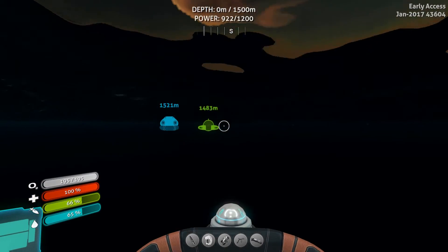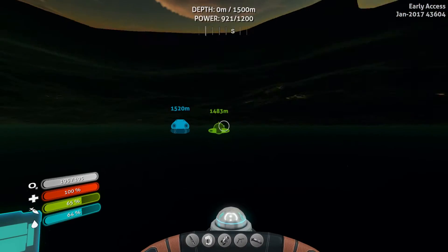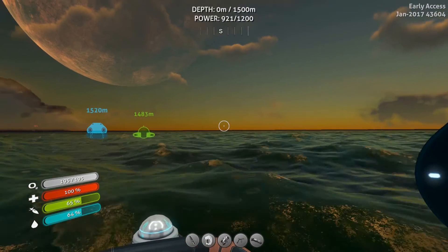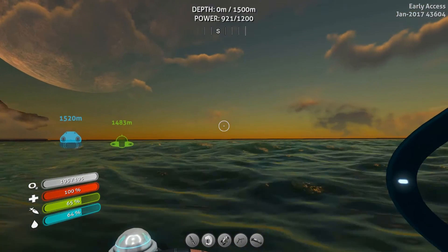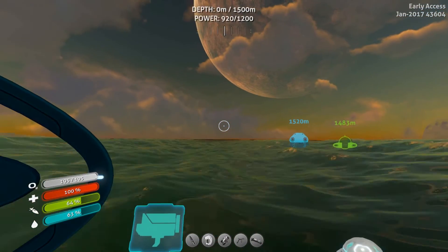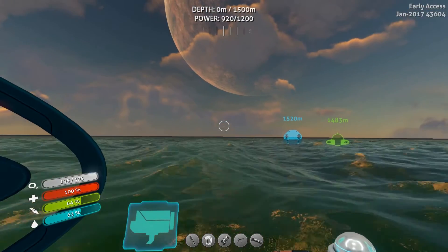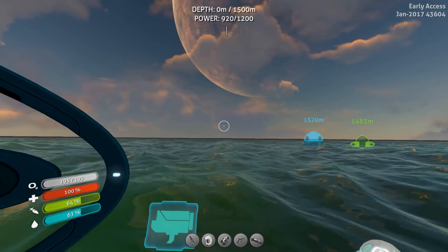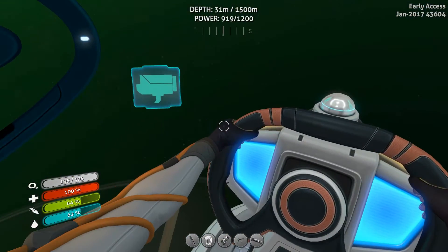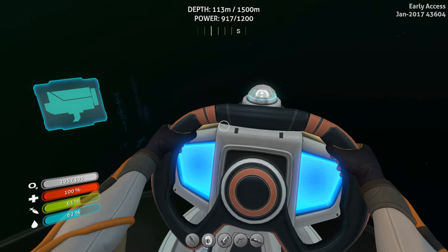Here we are at the surface. You can see we're almost 1,500 meters from my base. A little trick: if you check your peripherals you can see the Aurora popping up on the left side, so we're still directly north — maybe a little northeast of that tail section. You can kind of see the floating island to the right. If you're ever having a hard time, sometimes things pop up in your peripherals even when they won't appear if you look straight at them. The bottom is kind of a cave, so be careful with the Cyclops not to get yourself stuck in a hole you can't get back out of.